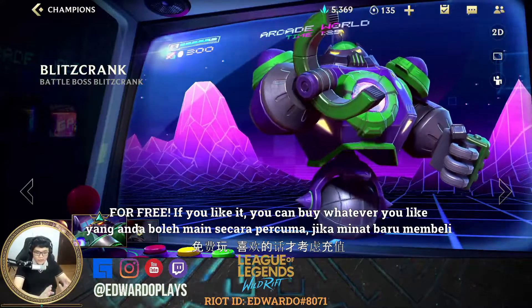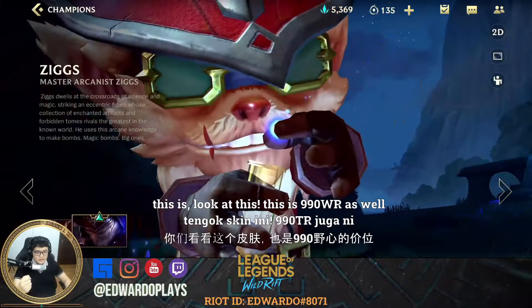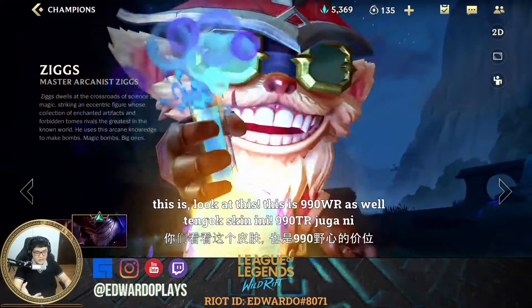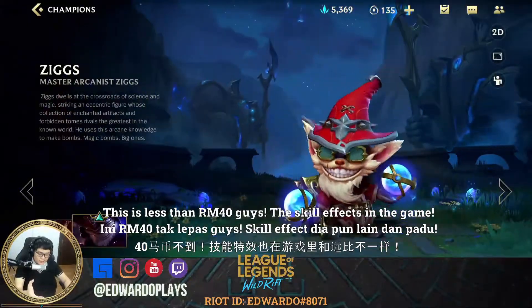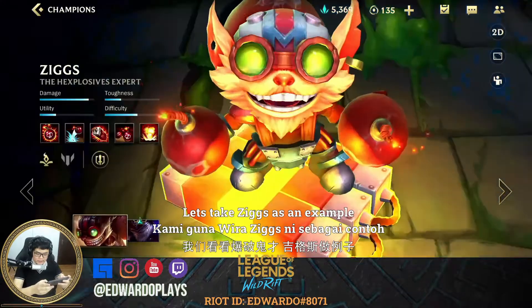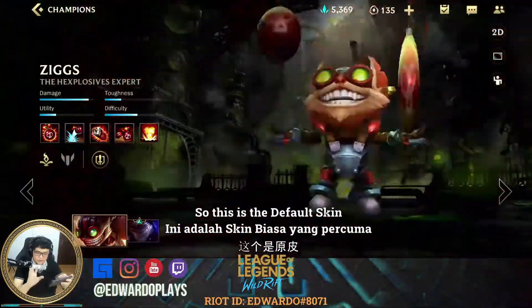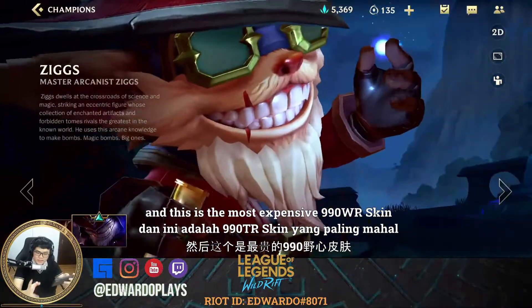You can play for free, and if you like it, you can buy whatever you like and enjoy it. This skin here is 990 Wild Cores — less than 40 Ringgit. The skill effects in this game are totally different. Let's take Zix as an example: this is the default skin, and this is the most expensive 990 Wild Core skin.